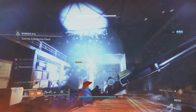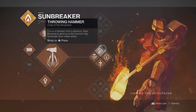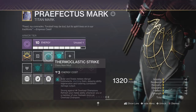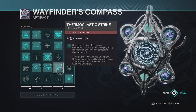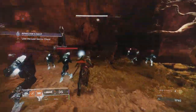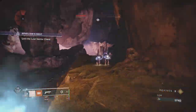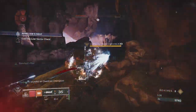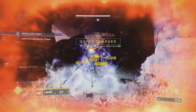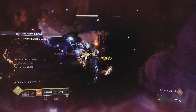Option one — this is what I felt to be the best for tackling solo content. We're using middle tree solar for the hammer, because this will allow us to stun Overload Champions with the Thermoclastic Strike mod, which can be purchased from the seasonal artifact. If we're playing solo, we don't have fireteam members to stun overloads for us, and if we have our sword out, we don't want to be swapping to a bow and back. So our trusty hammer is the best option. We're going to be pairing this with Lament as our sword of choice, and for a very good reason too.